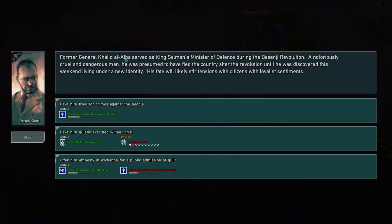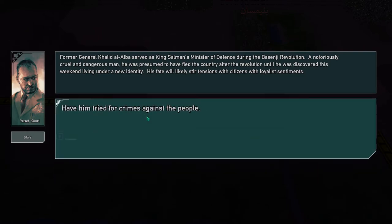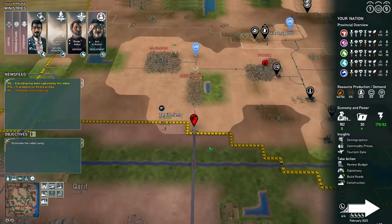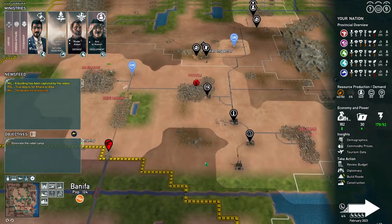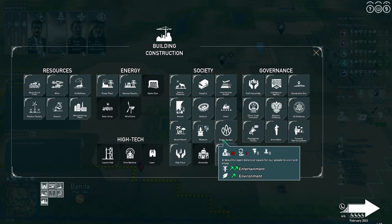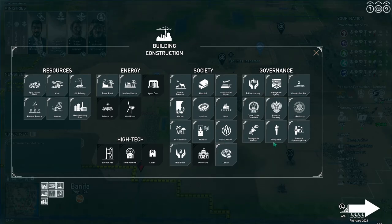Alright, former general Galadir Alba — notice from the pursuit of other countries to go through the new identity. Try to face crimes, execute without trial, and receive the stage for remission of goods — trials. Alright, eliminate the rebel camp without construction. Being a stupid army base.